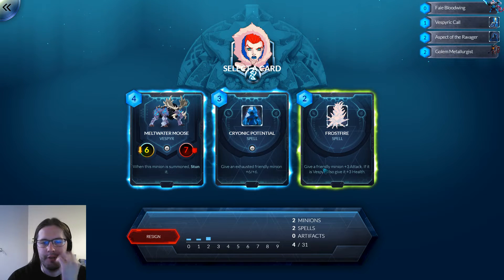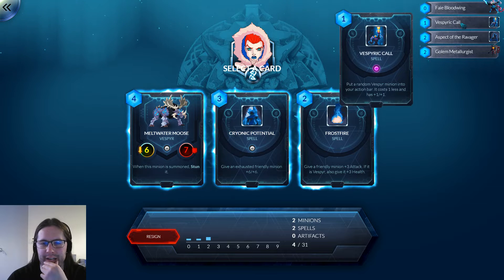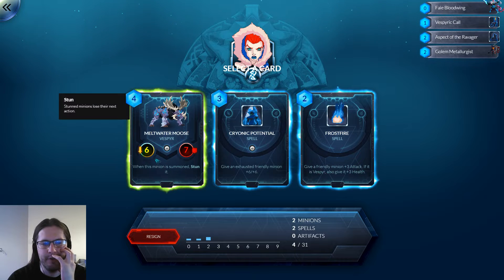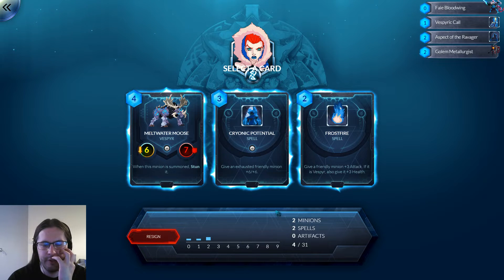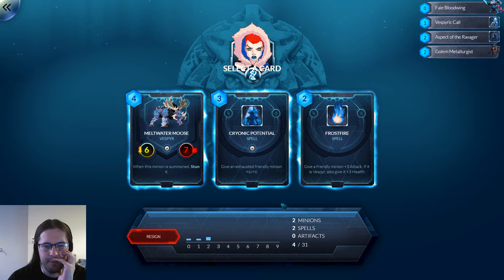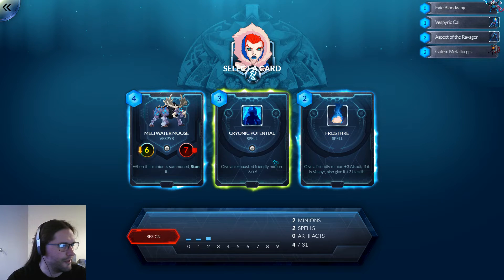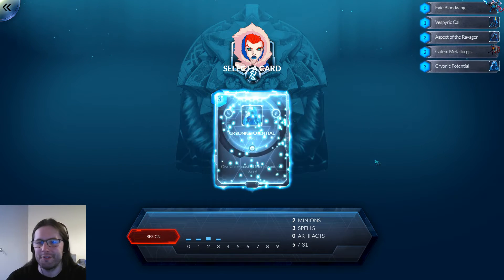How good is Cryonic Potential? I think Frostfire is pretty reasonable and we already have a Vespa. But this card can be a pretty significant threat. I think the Moose is bad — I've come down on the side of no to the Moose, unfortunately. I'm tempted to try Cryonic Potential; I've not actually played with it before. I love that card. All right, let's give it a shot then.